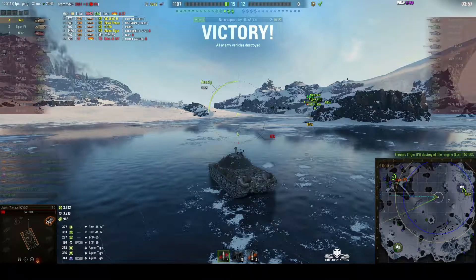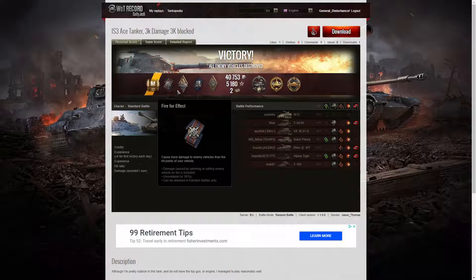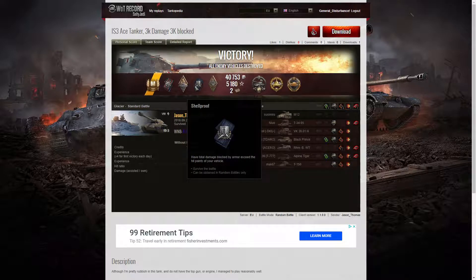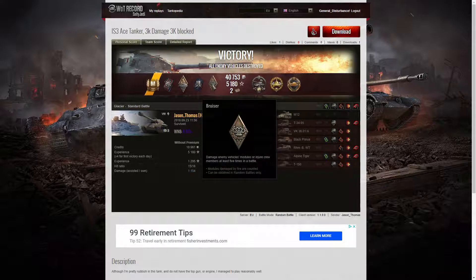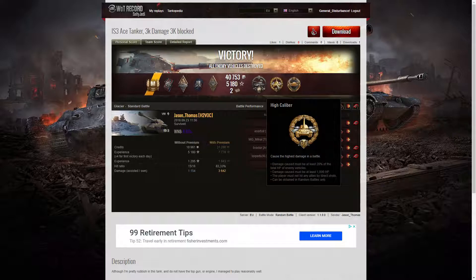Let's have a look at the end of battle stats. It's an Ace Tanker for Jason Thomas in the IS-3 — and it's also his first Ace Tanker, because we can see the little banner underneath, and you only get those for your first Ace; otherwise it's always the M in a Laurel. He also picked up: a Fire for Effect for doing more damage than his own vehicle's hit points; an Arsonist for setting fire to the Rheinmetall Borsig Waffenträger and seeing it burn to death; a Shellproof for blocking more damage than his own vehicle's hit points; a Bruiser Medal for getting at least five critical hits, crew incapacitations, or module damage — he got six; a Spartan Medal for bouncing a round when he had less than 10% hit points left; and a High Calibre for dealing the most damage in the battle.